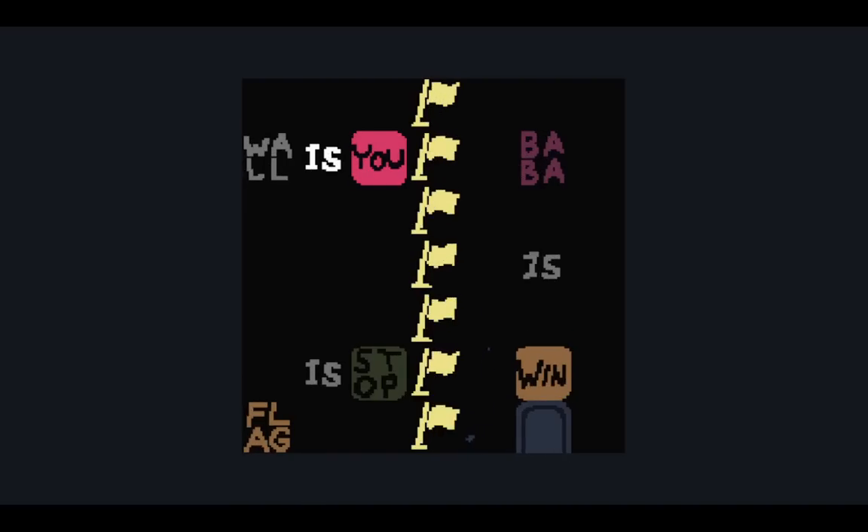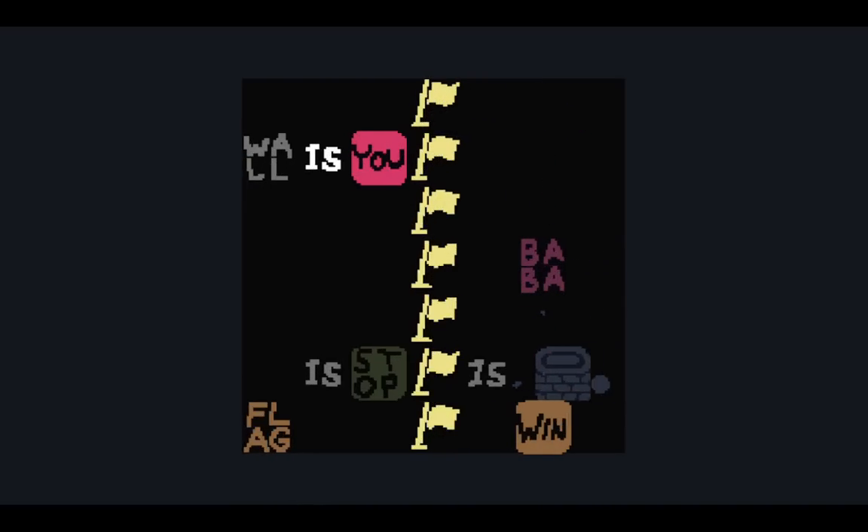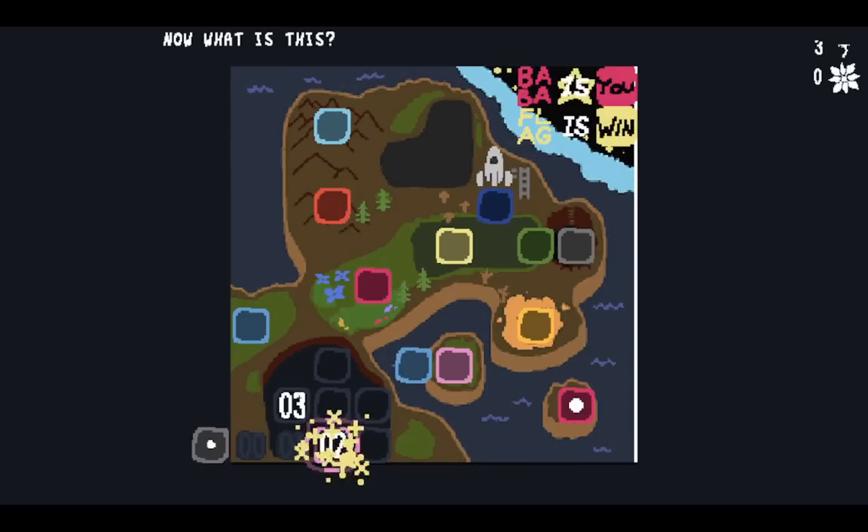There's a troll: you can make Baba is win, but there's no Baba in the level. So you actually have to make flag is win, or wall is win. There you go.